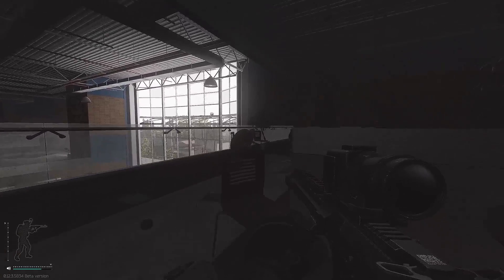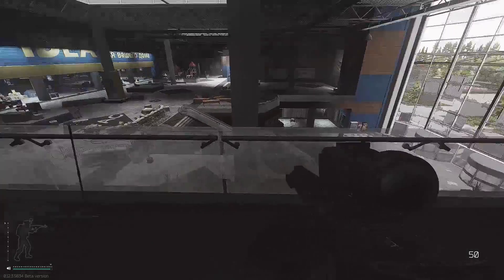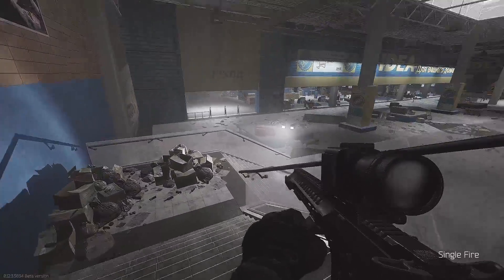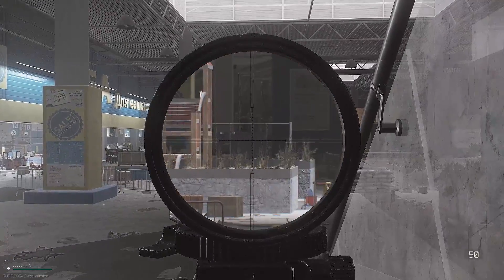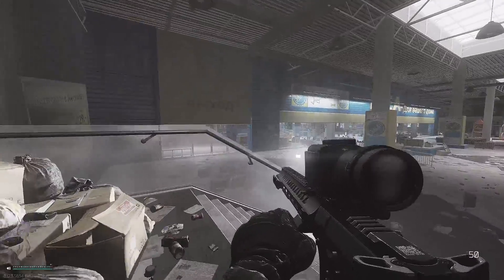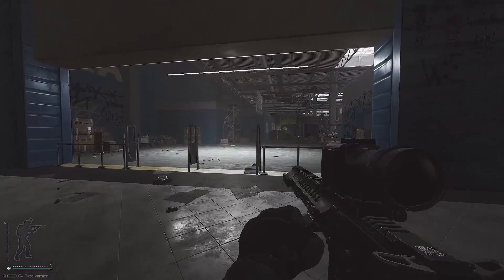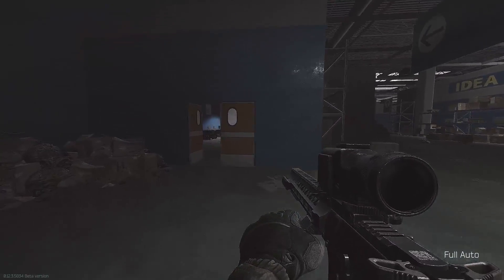Up here is a nice spot I call 'sniper camp spot' — kind of above what you could call upper food court. You can prone and watch all of Ultra from here. It's an okay spot, but note that if someone is watching from all the way down at Ultra, the glass disappears and you're pretty visible. Shooting through glass is kind of iffy in Tarkov — bullets do weird things. Over here is the IDEA office, a pretty common spot for players who go check the countertops and PCs for flash drives.